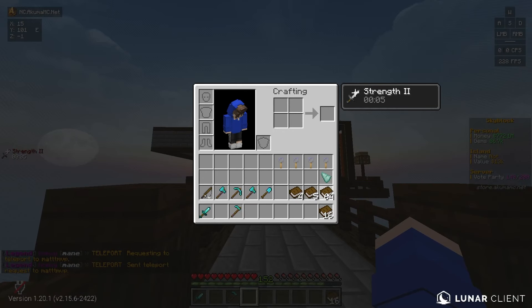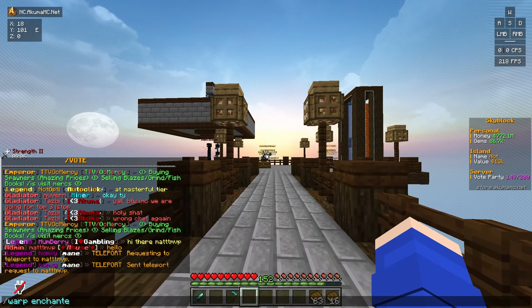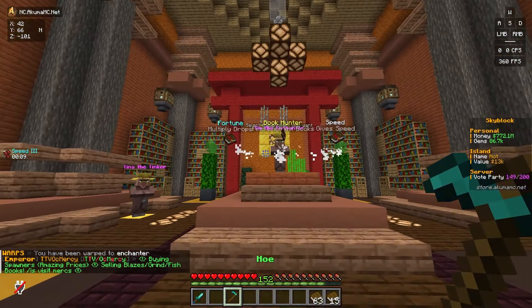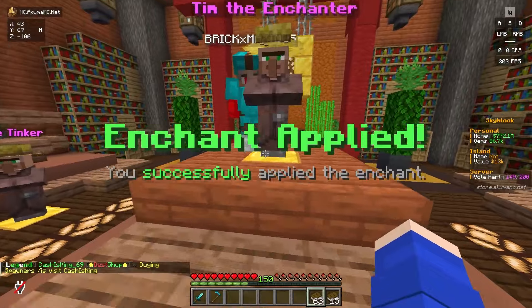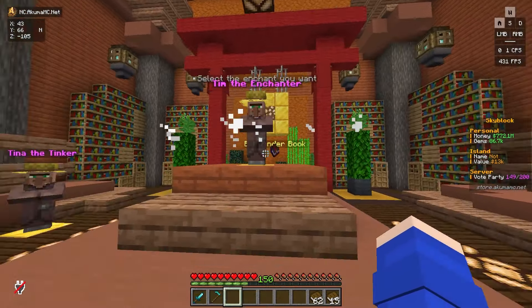We're going to grab out these books and go to warp enchanter. We'll go up to Tim the Enchanter and start right-clicking to get some books I might need. We don't need Book Hunter currently. We do need Speed, so we'll go ahead and just max out speed instantly and get it done, even though it's not super reliable. There's XP Finder - we need that one desperately.